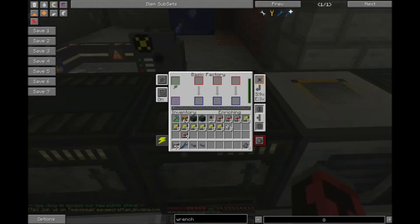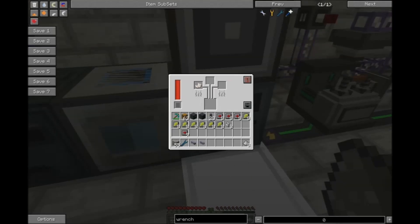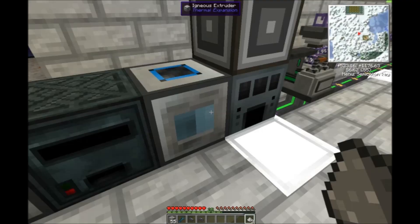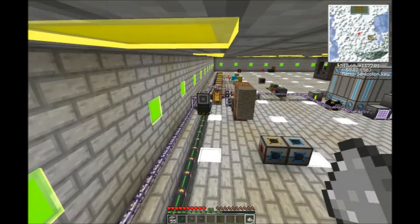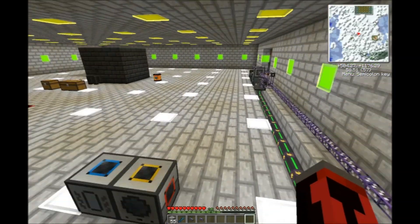Those dusts then go into an enrichment chamber or an enriching factory, which when you add these in, creates iron dust. Then these dusts can go into the smeltery or furnace of your choice. My closest furnace is actually over here, and this will convert the dust into ingots — so that's all there is to it.